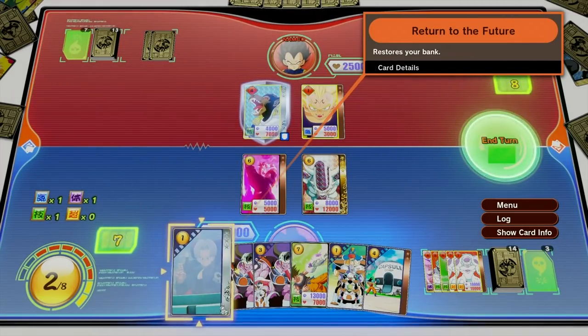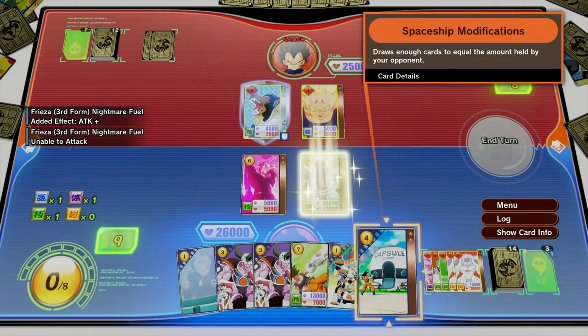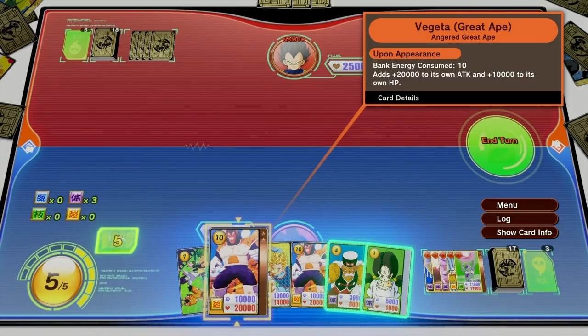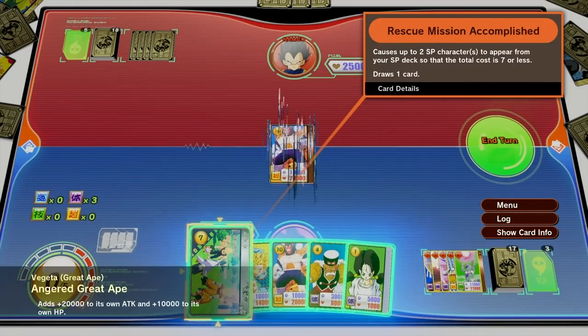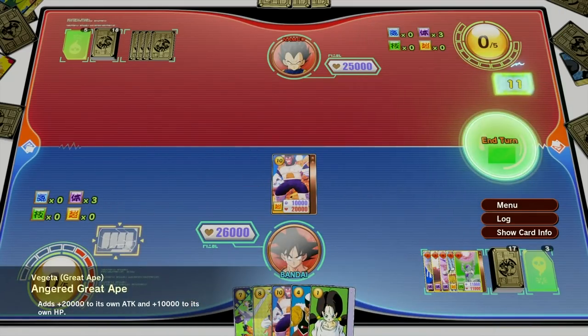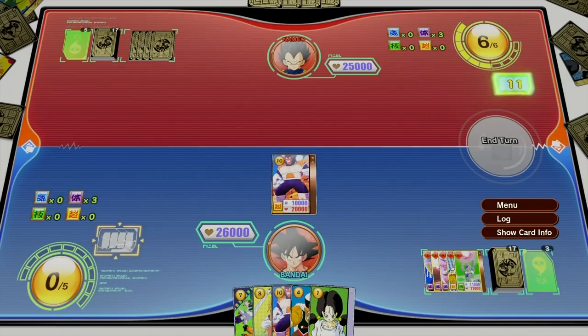Any energy you have remaining at the end of your turn will automatically be stored in the energy bank. By unleashing the saved energy, you'll be able to summon incredibly powerful cards with costs higher than 10. However, the energy bank system can be used only once, so be sure to make the most of it.